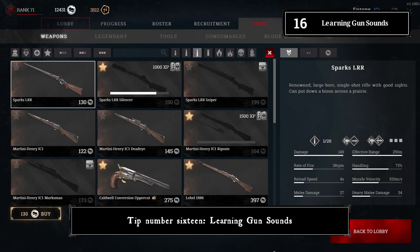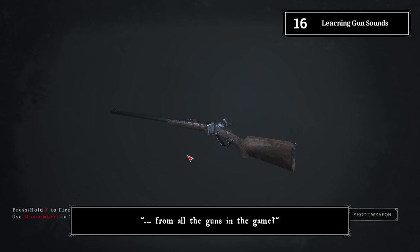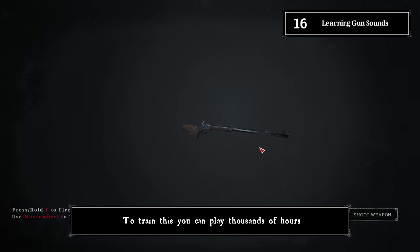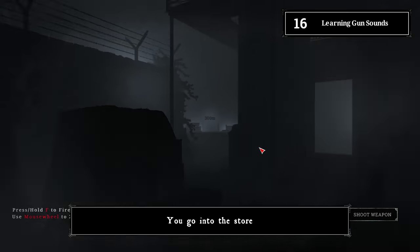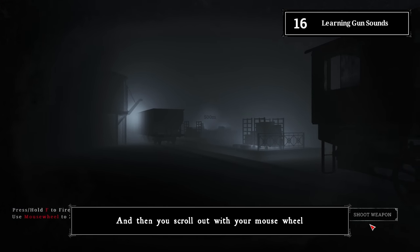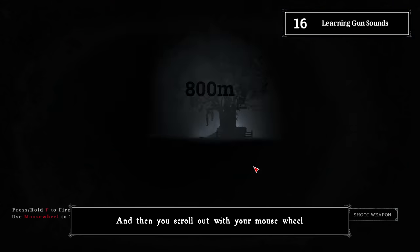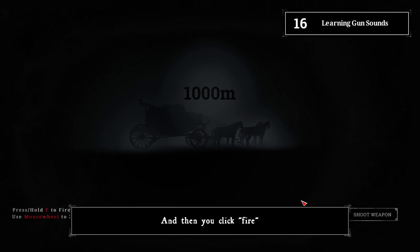Tip number sixteen: learning gun sounds. A common question is how to learn the different gun sounds. You can play thousands of hours, or go into the store, pick a gun, click 3D view, scroll out with your mouse wheel — it shows distances while scrolling — and then click fire to hear it.